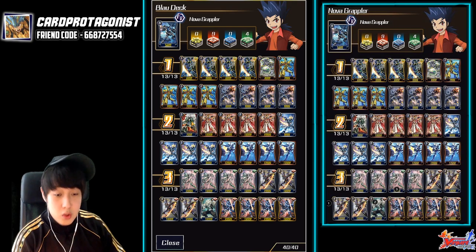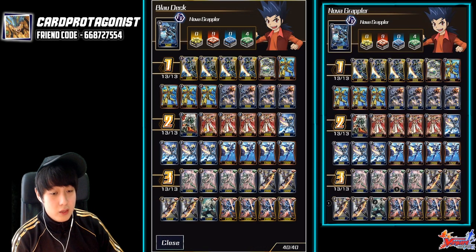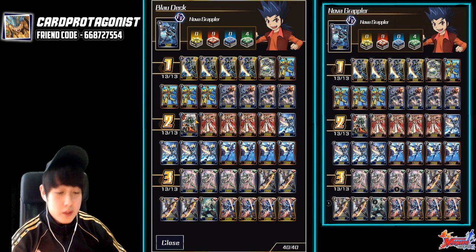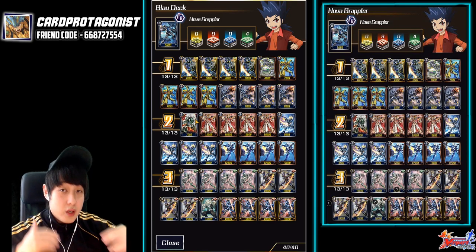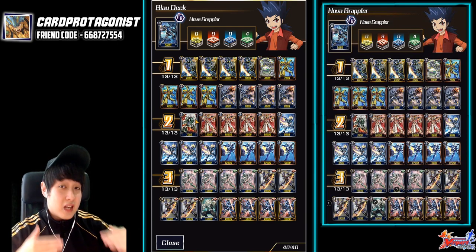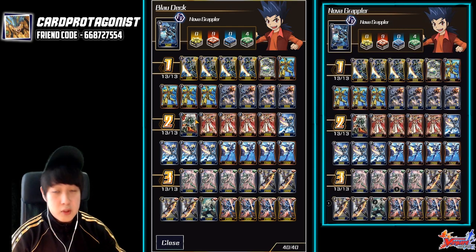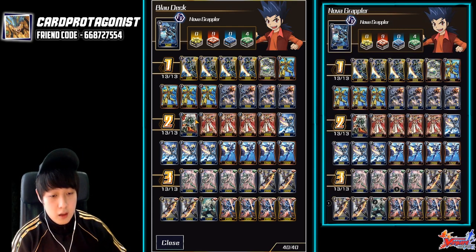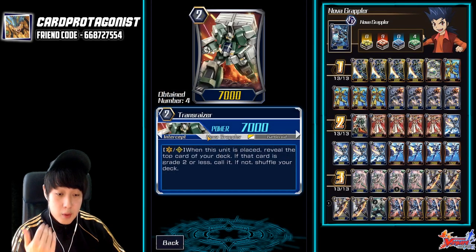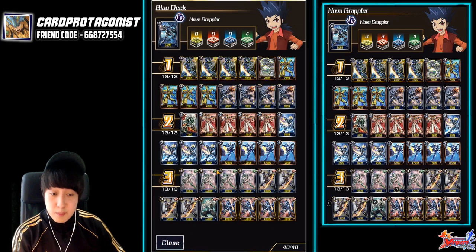Let's go on to grade 2. We play one copy of Transrizer. You could mix it up if you have a double rare like Kirara, or if you want to play the 11k beat stick, that's fine. One important thing to know is your rear guards are in charge of getting rid of your opponent's rear guards and leaving the center line open for your Vanguard, because this deck does have a problem if your opponent has a lot of intercepts. You have to have your rear guards ready to clear off those intercepts so they can punch through with your Vanguard.